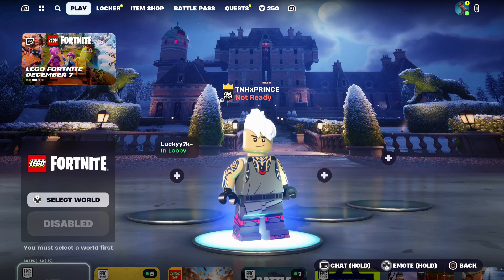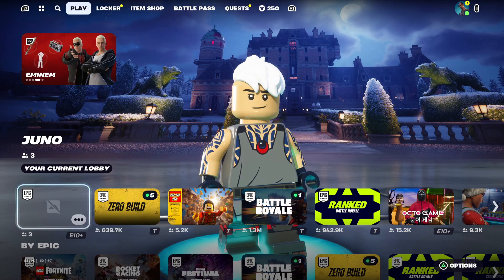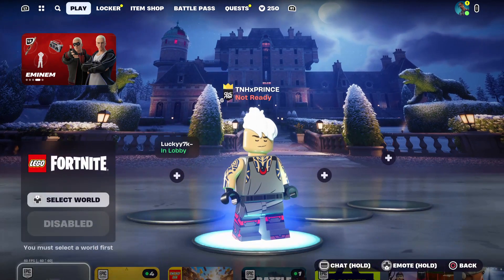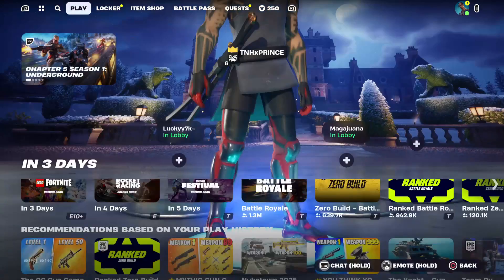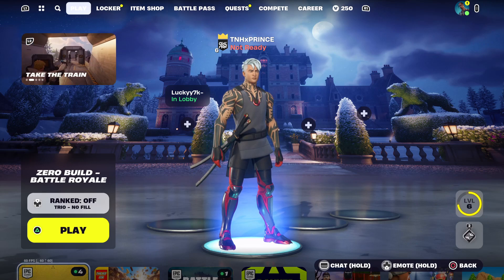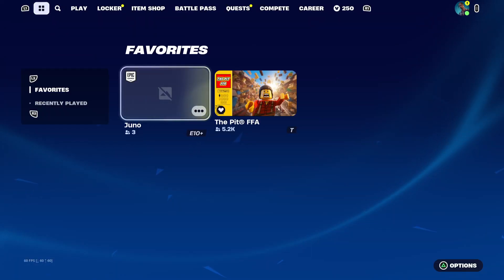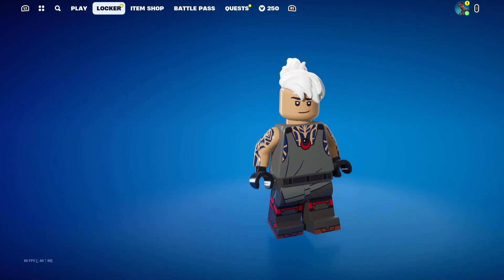Once you get into the lobby and this person accepts your friend request and lets you in, immediately go down here and toggle this as your favorite. The reason why you want to do that is because once you leave the lobby it will switch back to regular. In order to have it on your own without being in a friend's or streamer's lobby, you go up to your favorites and you'll be able to click it and select it.